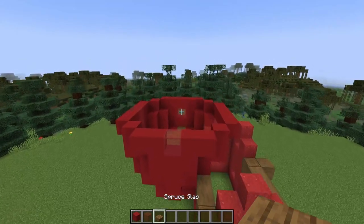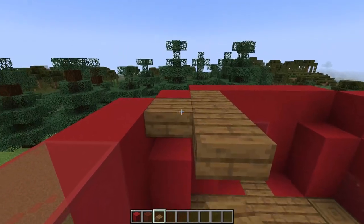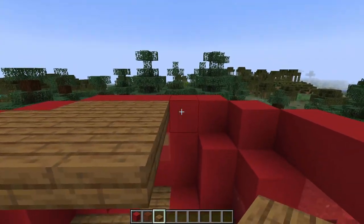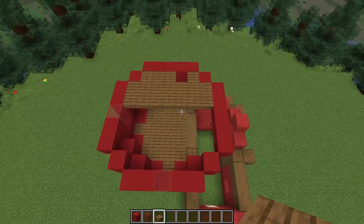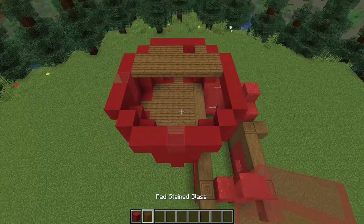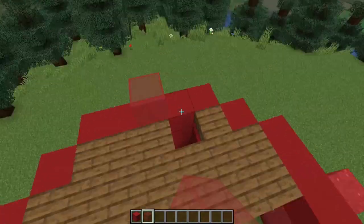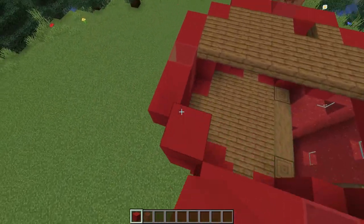This is also the level that we're going to add in a little mezzanine floor within our strawberry. So I'm going to build out three from the back wall so it lines up with this window, and I'll leave this gap free for a ladder. For our next layer we'll add another block to the window at the front, add a small window at the back and to the right hand side, and then we'll just build straight on top of all the other red blocks.